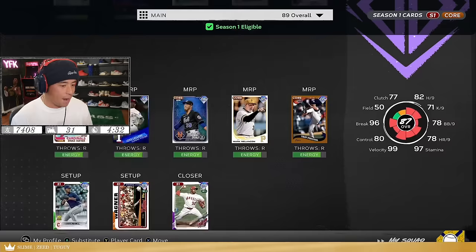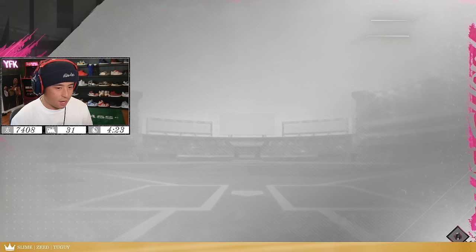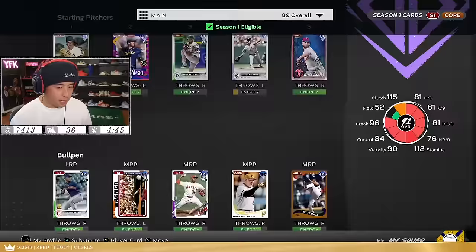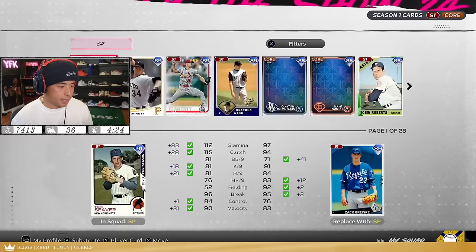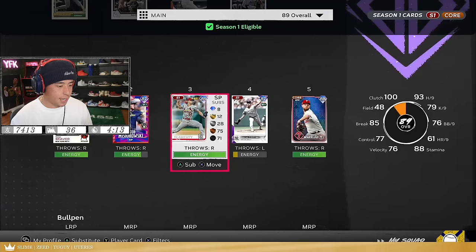I'm going to build this team how I think it needs to be built. The bullpen — we finally got some killers. We got Klasse, we got Billy Wagner, Rysel. Even Mark Melanson is solid to have right there. This bullpen is actually looking solid — it's literally better than my bullpen on my main team. I'm not kidding. I'm still going to keep that Richard Blyer for the rotation. Jack Flaherty wasn't bad — I probably want Jack Flaherty instead of Sandy. Now for the lineup.